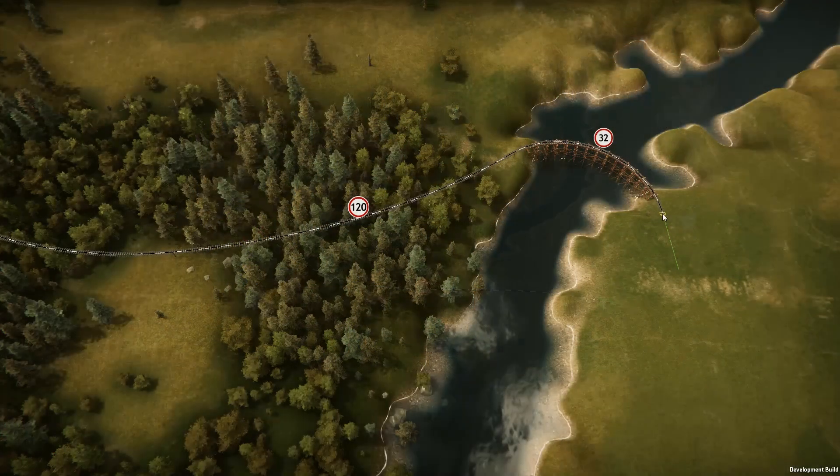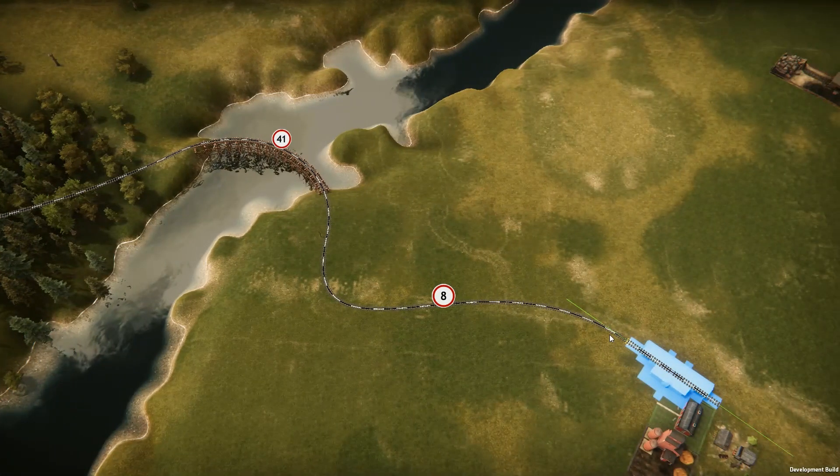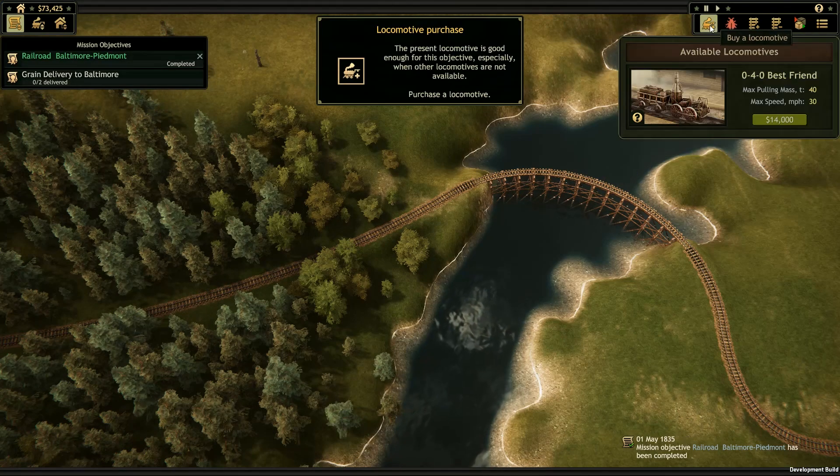We can either just connect the two locations directly or get more involved to avoid paying more than we have to. Now we've got our tracks in place, let's go ahead and buy our very first steam engine.